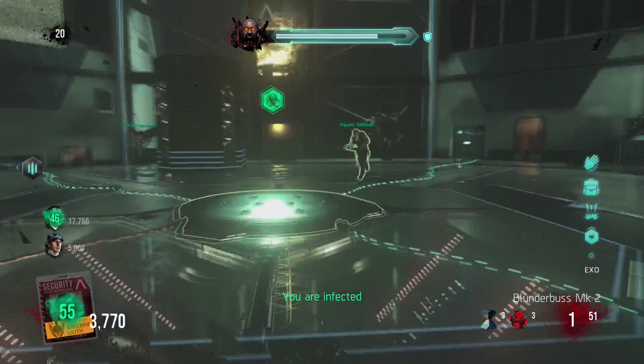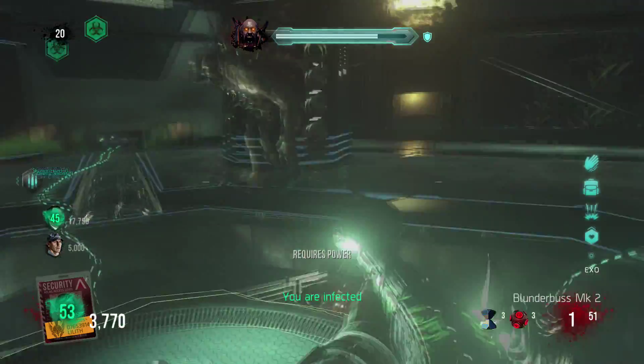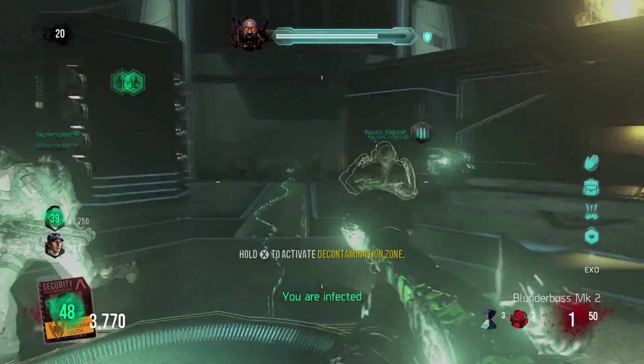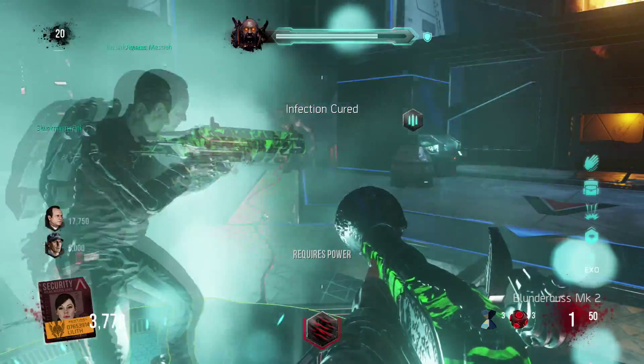Oz is hard to kill because he fires bullets that bugger up your exo, and when he hits you, you get infected. When you get infected you have to go turn on all four power stations that will turn on the decontamination zone in the middle of the room. You then activate that to stop being infected.